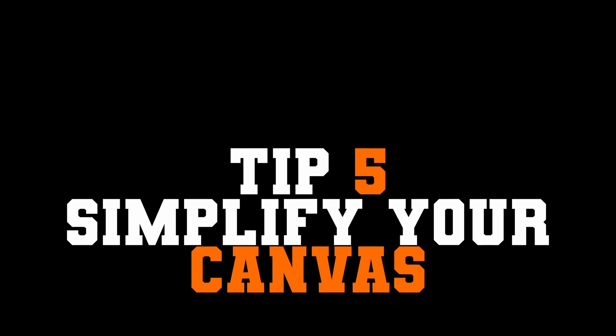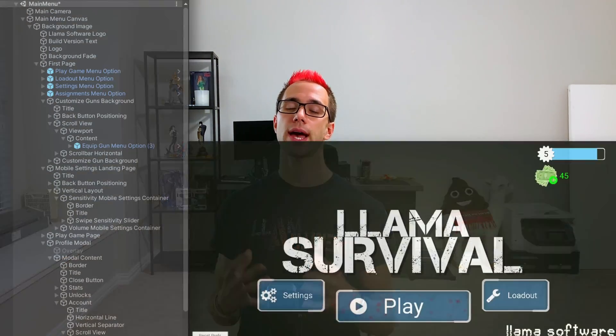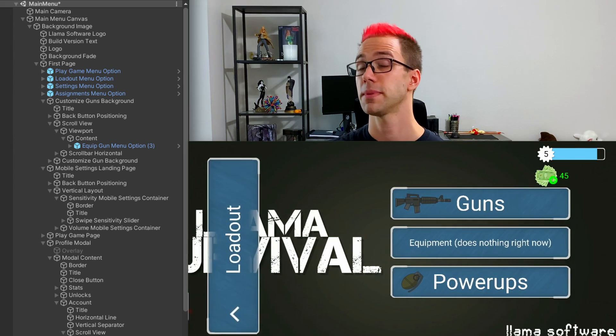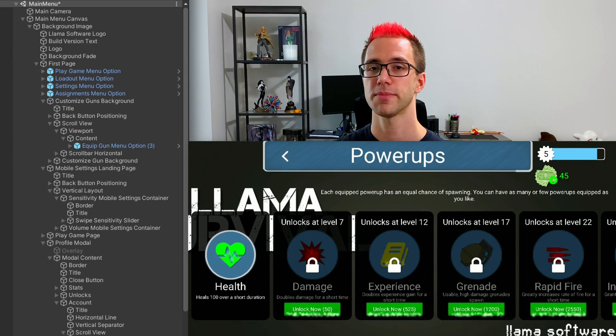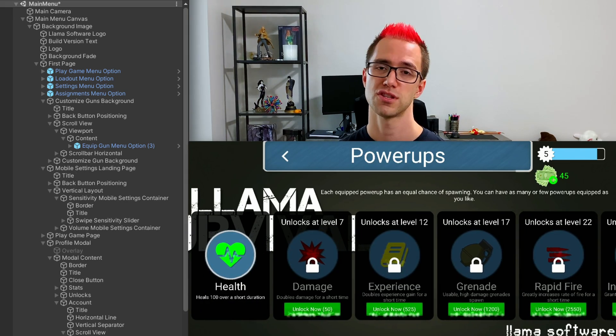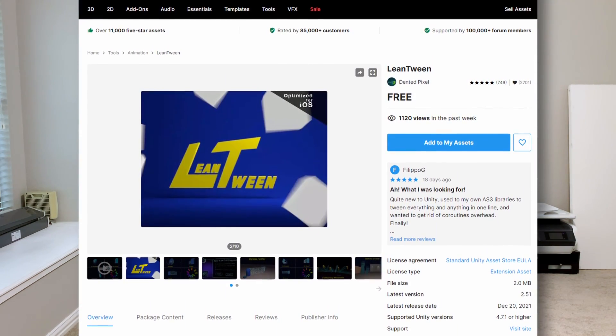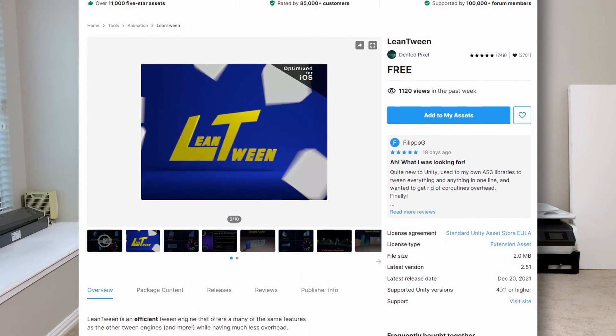Tip number five: reduce the complexity of your canvases. Maybe you thought the UI is virtually free to render because there's not that much going on — but that's not correct. The UI ends up being an extremely complex part of your game. The way I initially did my UI — which I had to completely scrap and start over — I had about 13 or 14 deeply nested transforms, and whenever you modify one of those it makes the entire canvas recalculate. Also, I was using the Animator to animate them — don't use the Animator on your UI. It makes the canvas recalculate every frame whenever anything is moving, which is why it's very slow.